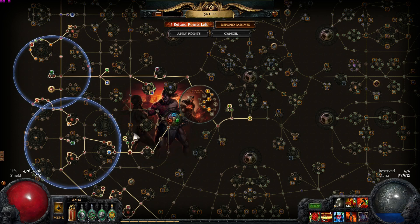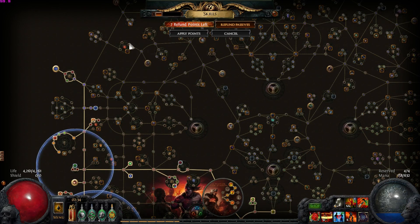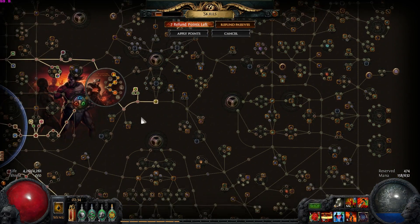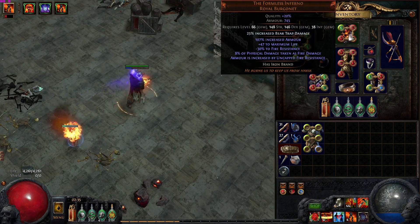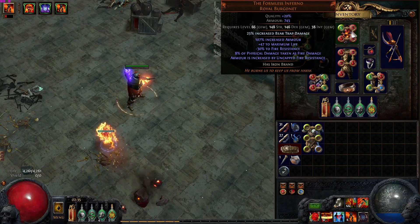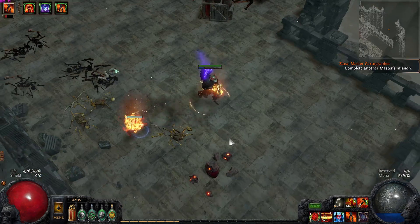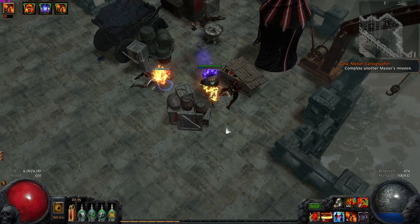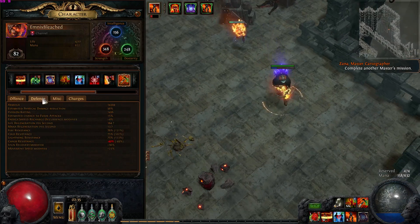I'll probably be looking at this health node as well as this health cluster with the Chaos Resistance. I did pick up Sentinel — someone recommended I do that. The reason I picked up Sentinel is that I get 10% resistance as well as 24% evasion and armor. Since we have the Formless Inferno, the 10% fire resistance counts as another 10% armor. So basically this node gave us 34% armor — that's pretty efficient for one passive point.